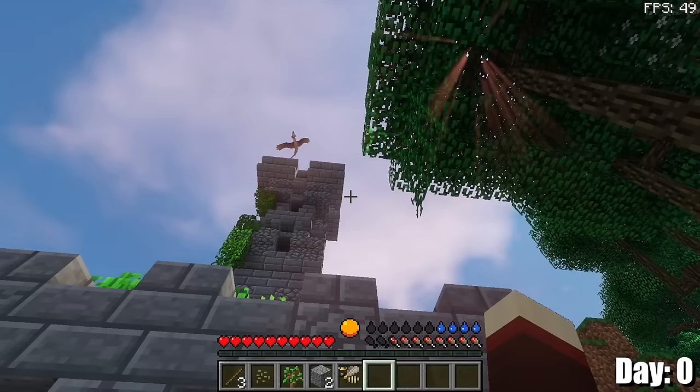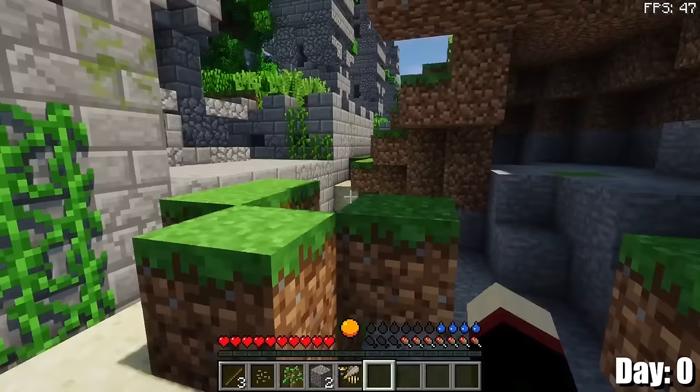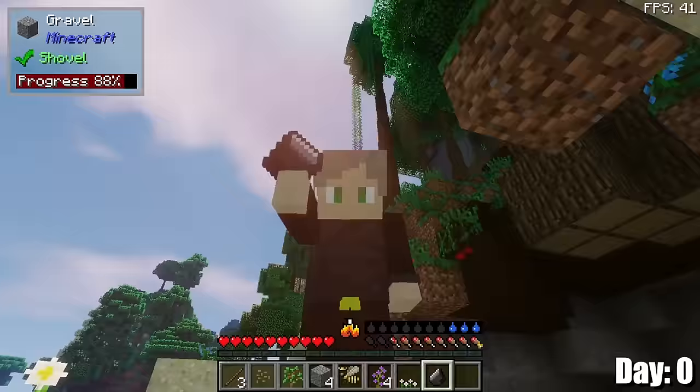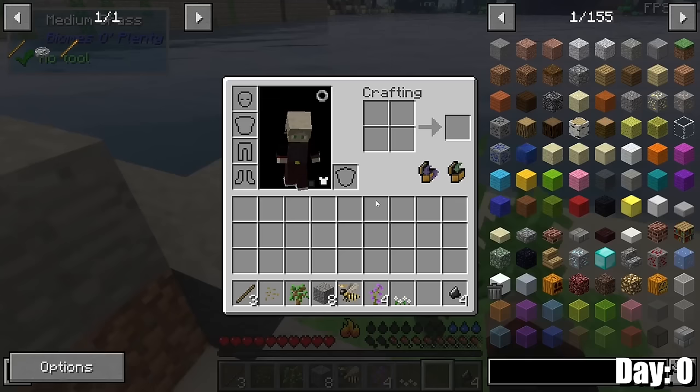Oh, that's a big bird thing — that doesn't look like any bird I've ever seen. I probably don't want to go close to it, just in case. I'm going to assume that everything wants to kill me — it's probably a good idea. Well, I found some more gravel and got some flint, although I'm also about to overheat. So if I bang this flint on the rock, I can get these little flint shards and use them to make a flint knife.